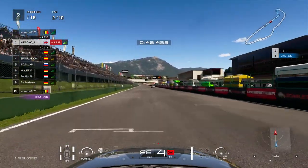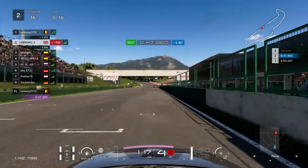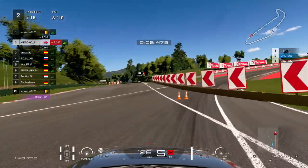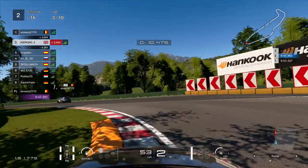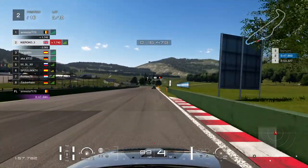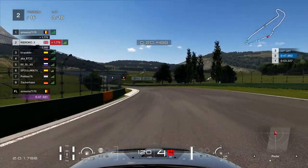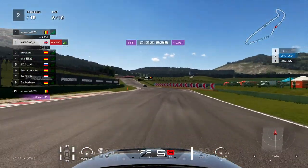P2 just absolutely bins it — the other Spaniard has entered the shadow realm and he is not coming back. That is a corner you really do not want to get wrong; you need to hook up onto that curb, otherwise you're just going to understeer straight into the wall. Anyway, Pablo is still gaining on me. I'm trying to get the best exit I can — it's going to be a common trend on this video, getting the best exit off that corner.